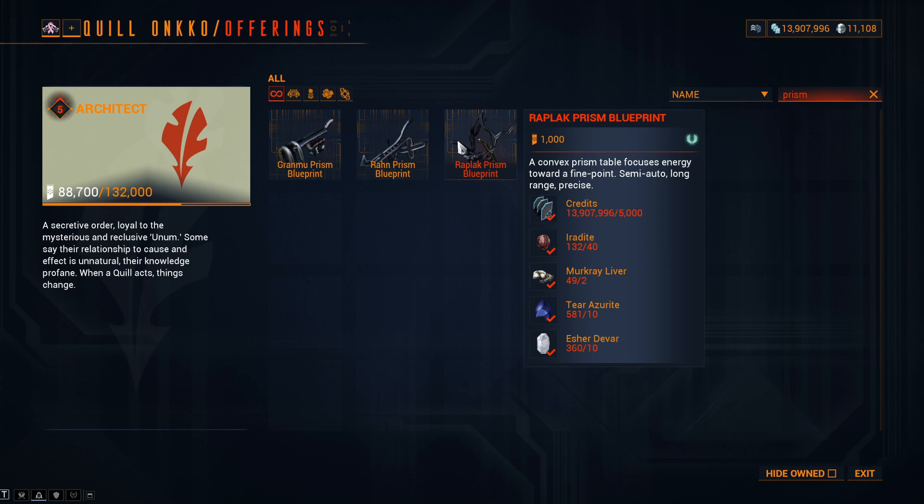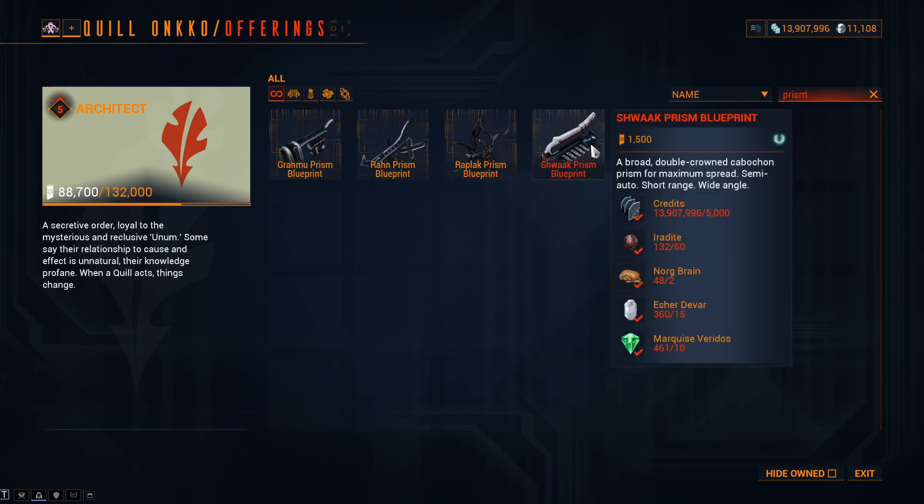The Shwak Prism: standing costs reduced from 5,000 to 1,500; Iridite 80 to 40; Norgbrain 3 to 2; Esherdivar 30 to 15; and Marquis Veridos 20 to 10.